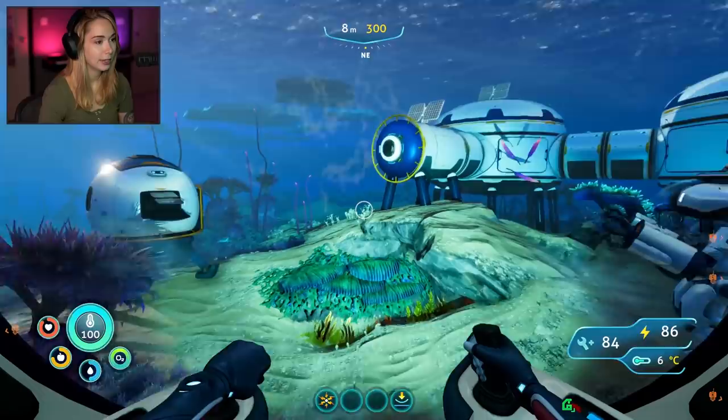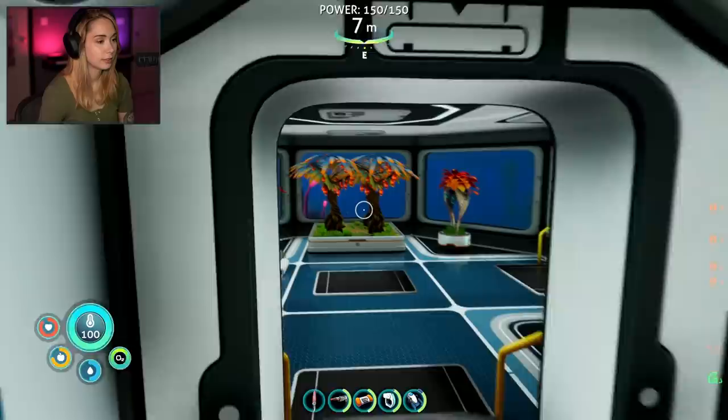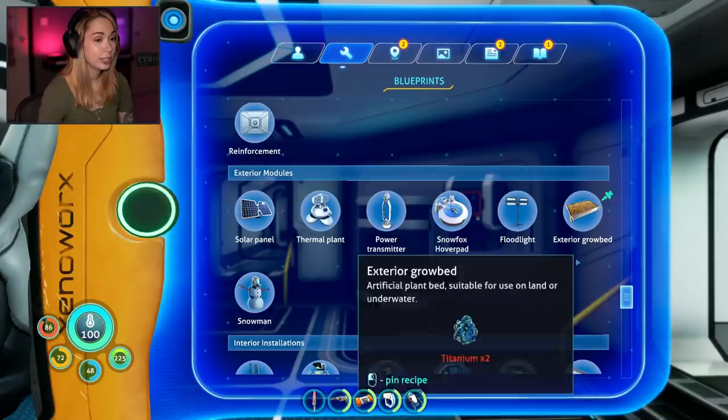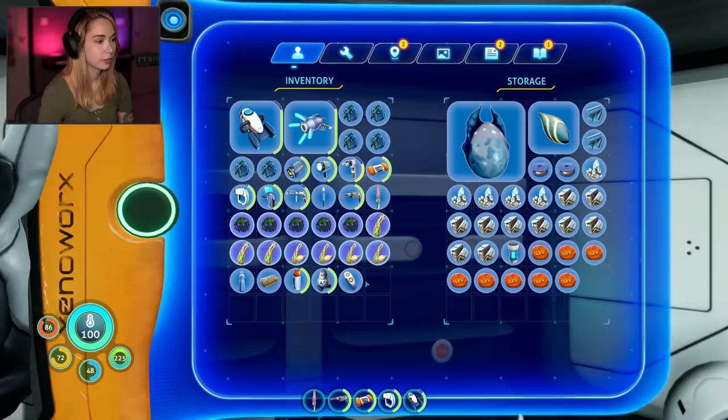I'm back! Let's see — how you doing? 100%! Nice! So we have stuff, lots of stuff. Outdoor grow bed — let's go! What do I need to make it? Two titanium, that's it! Oh, that's all you need? Let's make three! The diamond goes here. Where am I gonna put it? I'm thinking of maybe putting a moon pool here because it's deeper here.